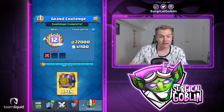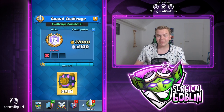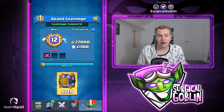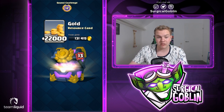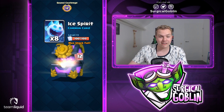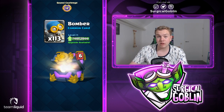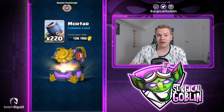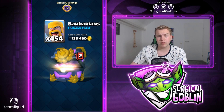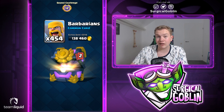Let's get into the chest opening! 12-1 in the grand challenge — that's really nice. We got three wins in this episode, and lucky at the end — 30 HP! Imagine if we took the tower at the same time and went into a two-tower situation. But let's open the chest: we start with some gold, then ice spirit, zaps, tesla, goblin hut, bomb tower, dart goblins, bomber, valkyrie, goblin gang, and mortar — funny that we use mortar and get mortar.